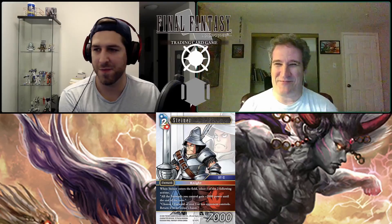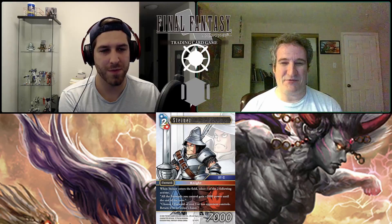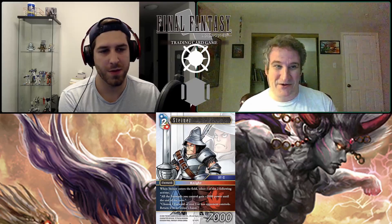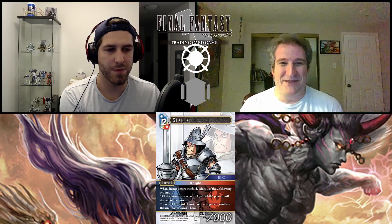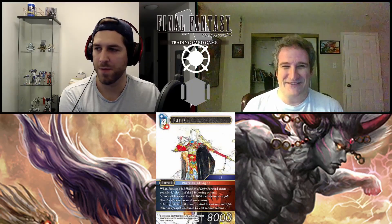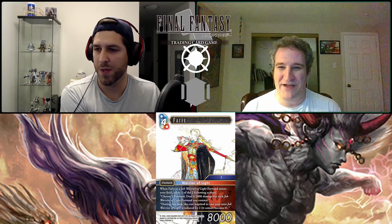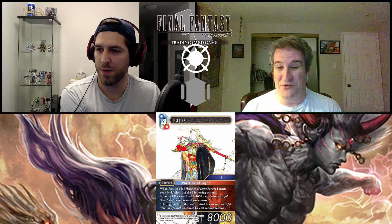The final multi-element legend is Ferris — a four CP eight thousand power forward, job Warrior of Light, Category Five. There was a five-character theme to this set with Neo X-Death as dark and Lena as light, so Ferris was the missing piece. When Ferris or a job Warrior of Light forward enters your field, select one of two actions: choose one forward and deal it two thousand damage...